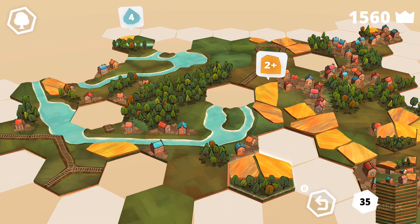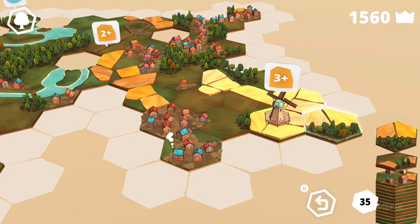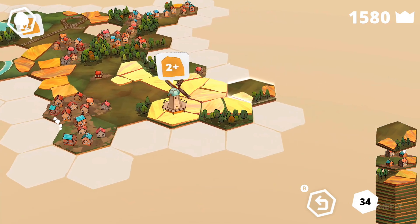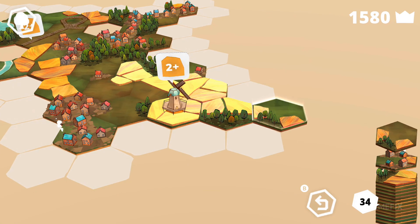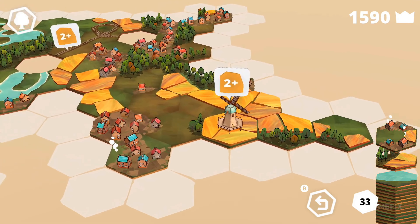Matching these tiles will help your town grow, and they'll even toss in a challenge or two. For instance, you might find a tile with a windmill that would need to be connected to at least six grain tiles. These small challenges give the game a bit more strategy as you progress.